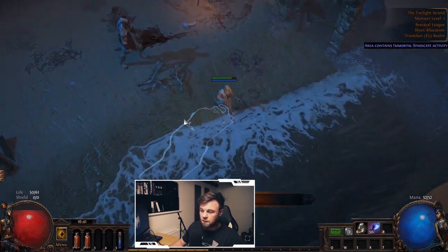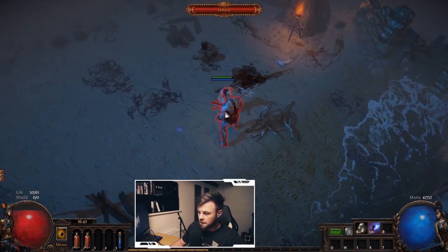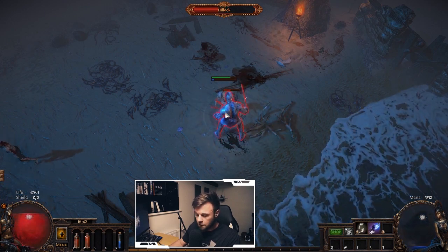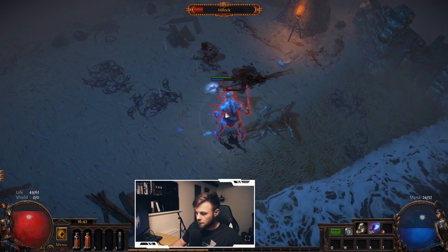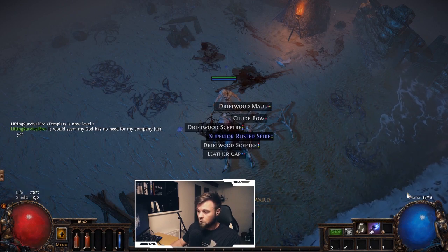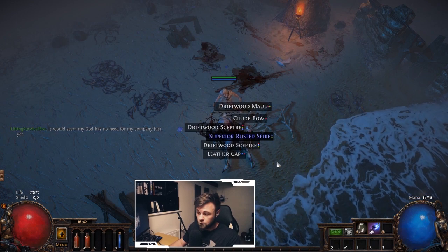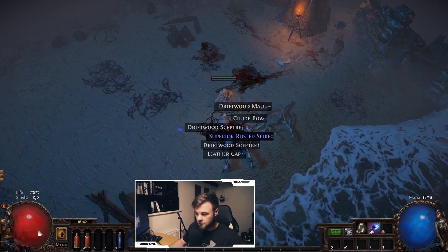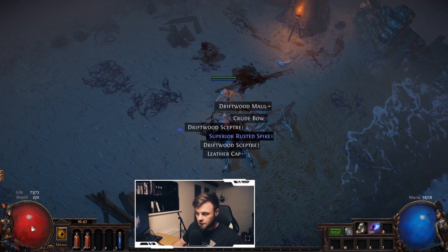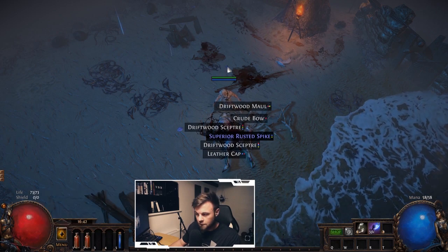We're now encountering Hillock, the first boss of the game — a big zombie. The main thing to learn here is efficient flask usage. Use them preemptively for mana so you can attack constantly without downtime. For life flasks, you generally react to damage taken, but if you're at low health you need to be proactive. Flasks in Path of Exile are very different from other games like Diablo 3.